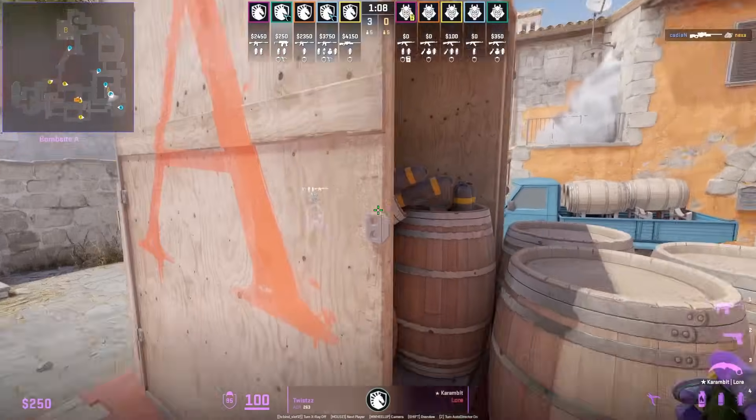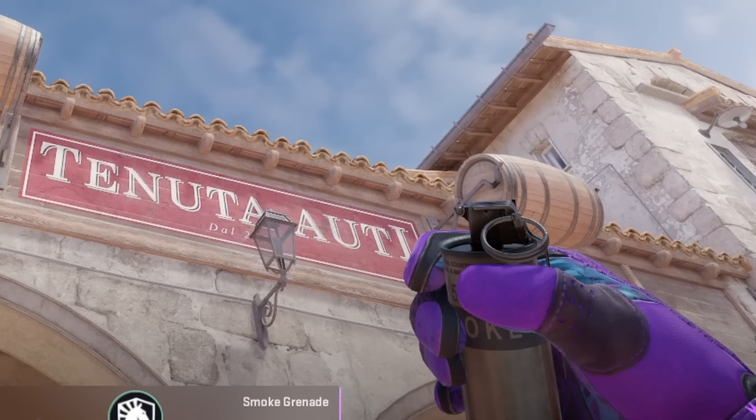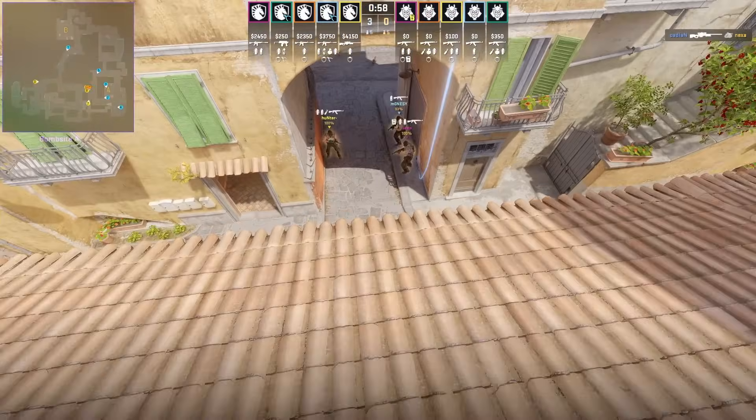Twist smokes mid from site: stand in the middle of the A, use the pin of the smoke and put it here, then go ahead and left and right click jump throw.